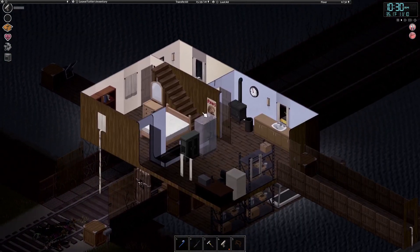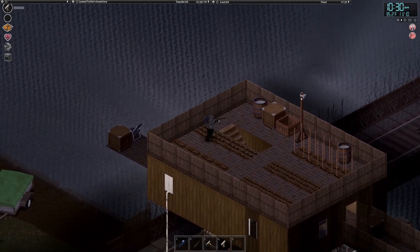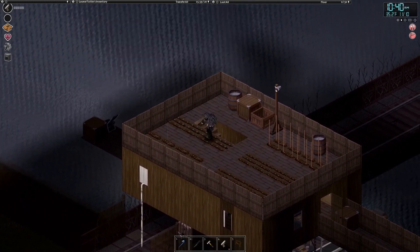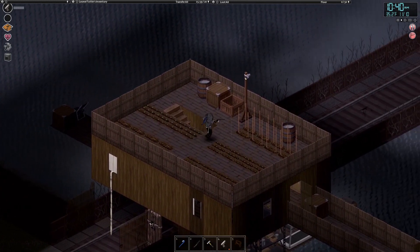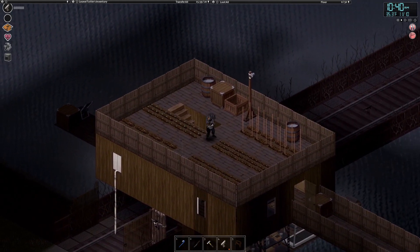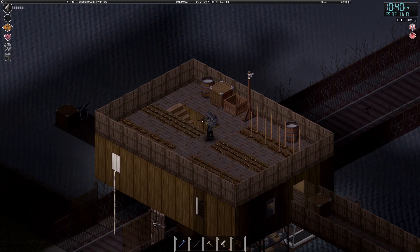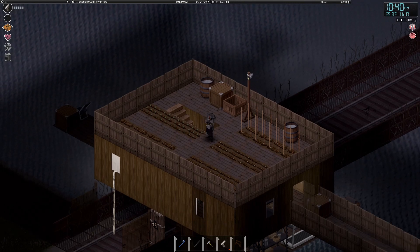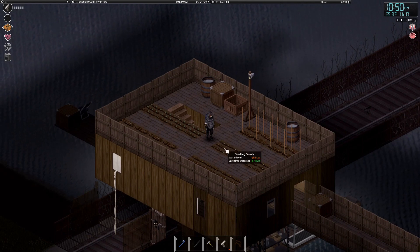Go to the third floor — this is where my rooftop farming is. I fenced all around just in case I'm not paying attention and fall off the roof and die. That's the worst way to go and it happens way too often. For those of you who don't know, you can use a sack and shovel to pick up dirt and move it on top of the roof or even indoors. If you're willing to water them every day, you can place down the dirt and do your farming safely on top of the building.